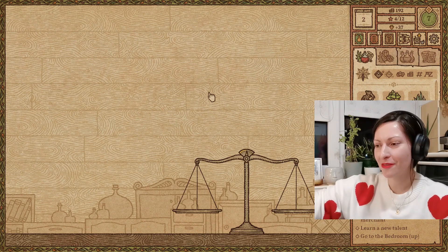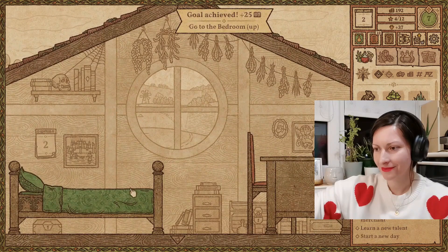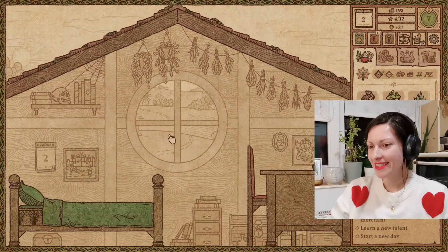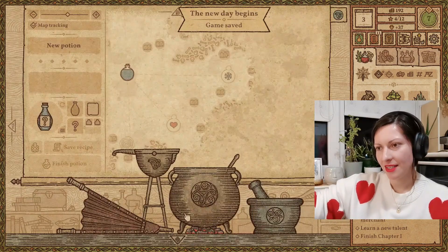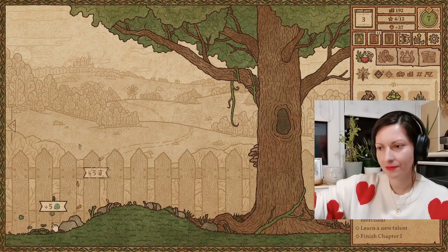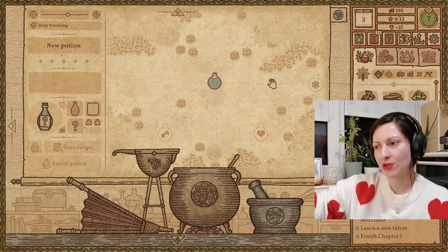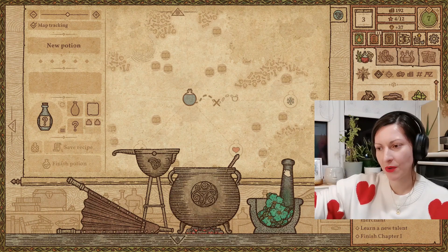That's the end of our first day. Let's go to bed — I think it was a good day. We discovered so many new potions. Still not close to the sleep one, but it's okay — we're gonna get there. We just need to gather more plants first. That's why it's important to begin the day with plants already collected, because then you know whether to buy them from the merchant or not, and you know how many you have in order to explore the map.